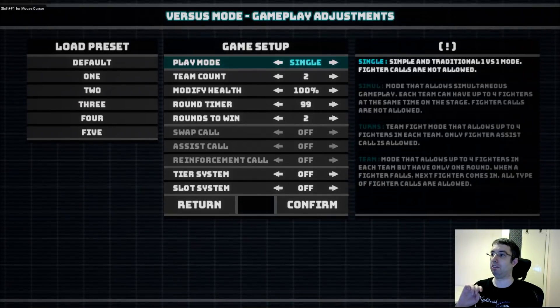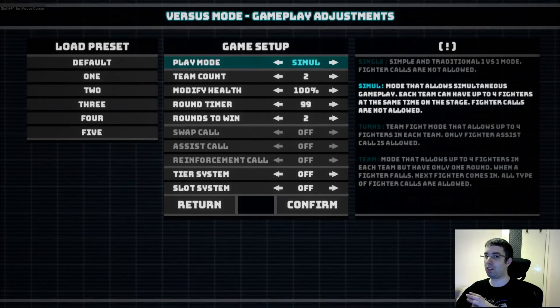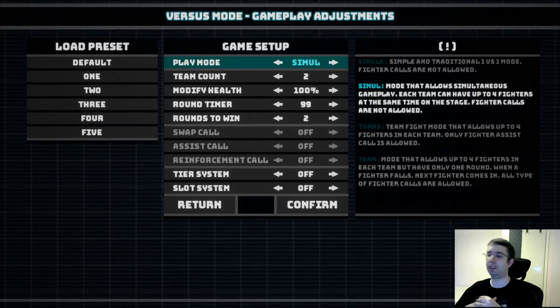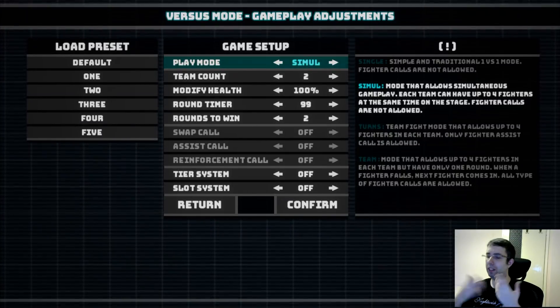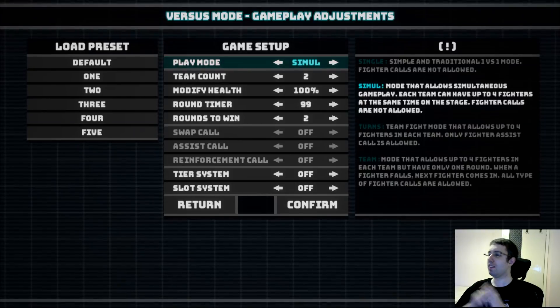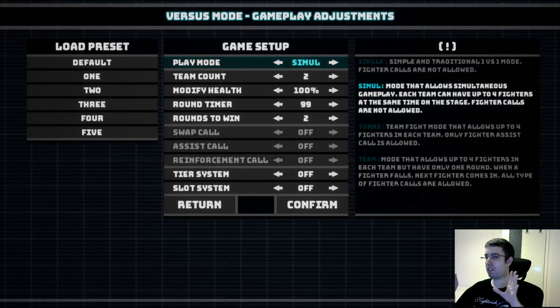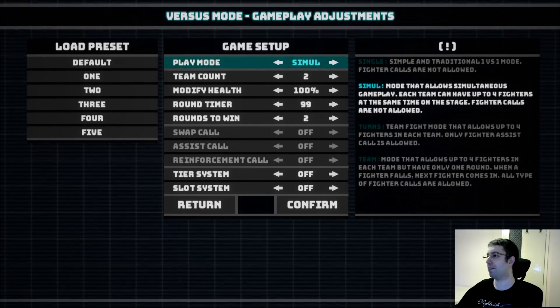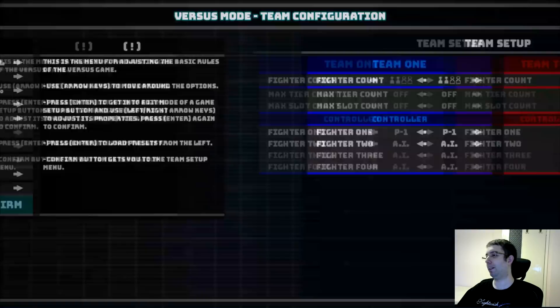The first thing we will check will be the simultaneous mode. The simultaneous mode is basically what we call simul in Mugen terms at least. This is where you get all the fighters in the team in the scene at the same time, as the name suggests. So let's check what's going on.